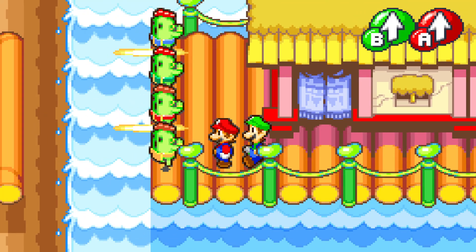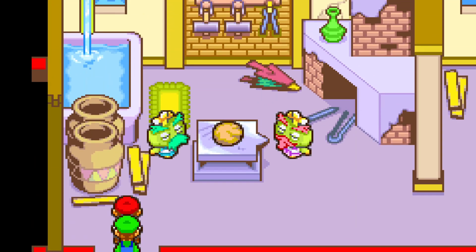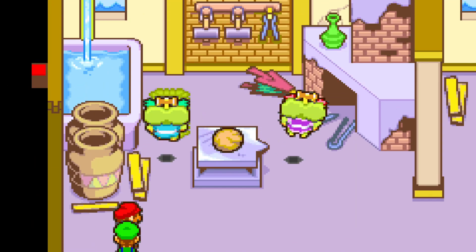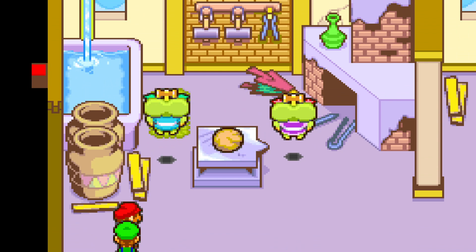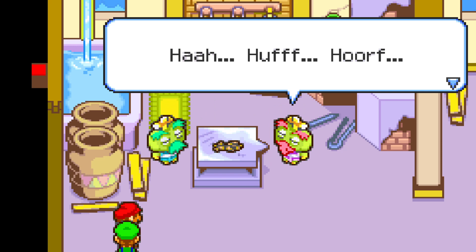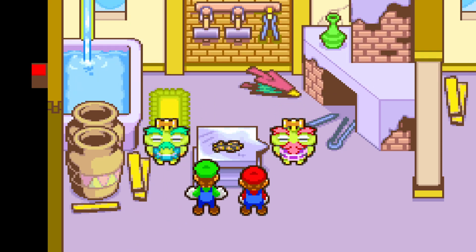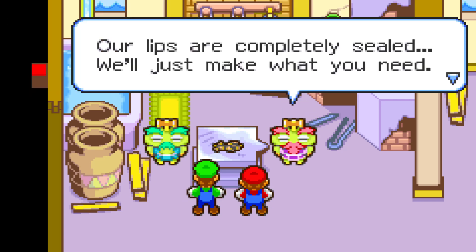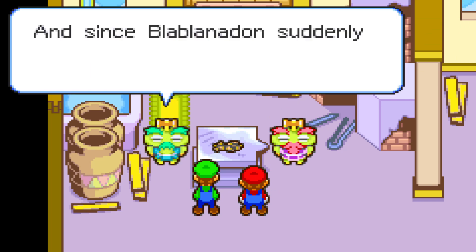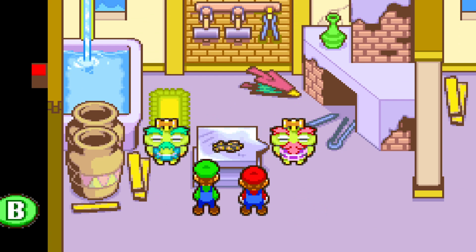Let's talk to these dudes. I think we're going to have to go in here. These guys are going to break this rock, and then they'll be like, 'Oh, we're going to give you a hammer if you go to the top of the mountain and get us our rock.' Then we're also going to have a boss fight there. Let's just continue spamming through dialogue because I don't really want to bore you guys with this.